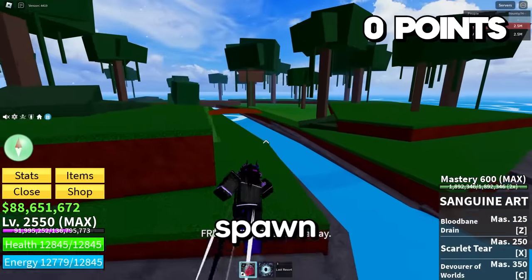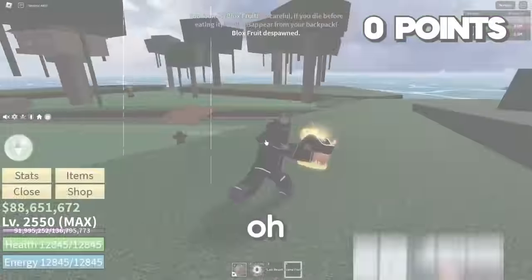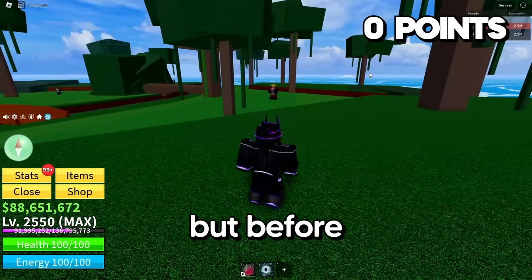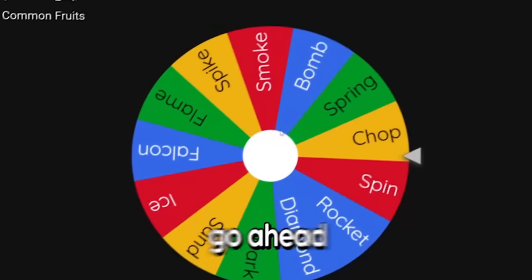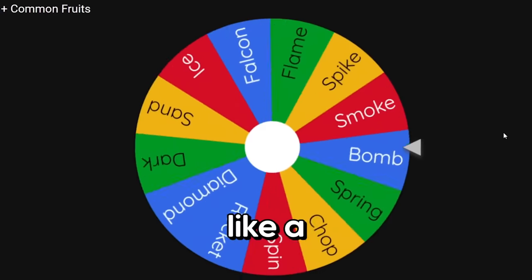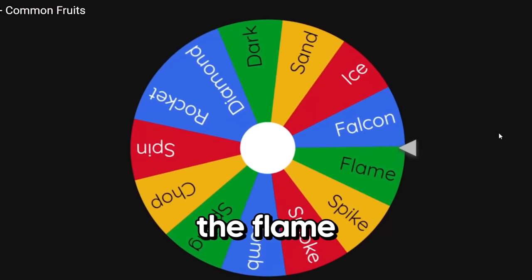First things first, apparently a fruit has spawned, so let me see what's coming around here. It's a flame fruit — this thing needs to leave me alone. So against the Gorilla King, we get 75 stats, but before I even decide what I want to invest in, let's go ahead and see what our fruit is going to be. Give me something decent like a flame fruit, but it's the Gorilla so it doesn't really matter. No way it's actually going to give me the flame fruit.